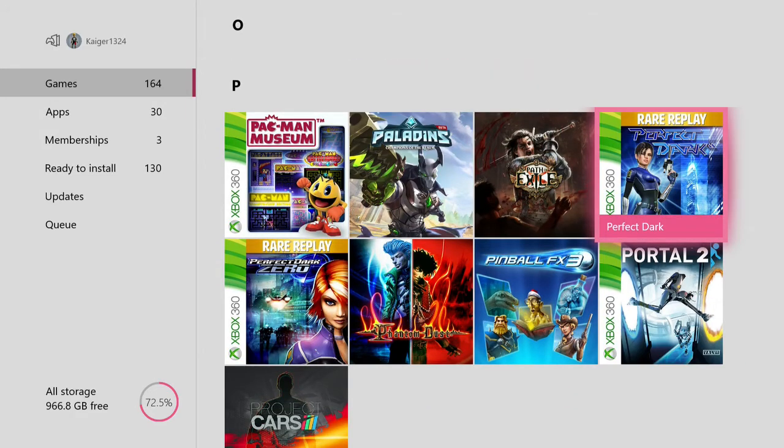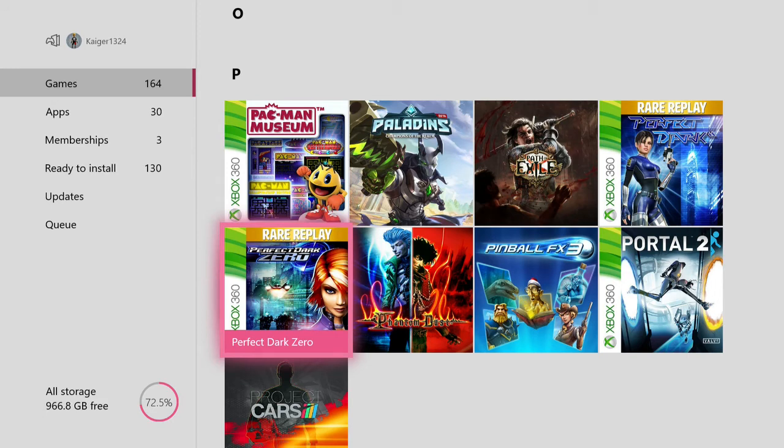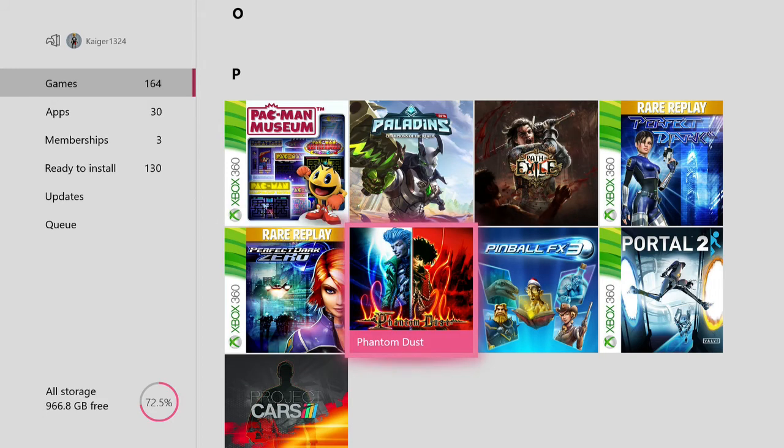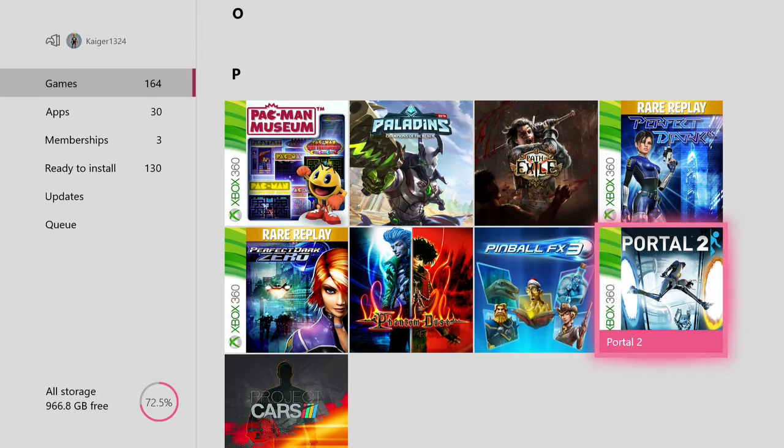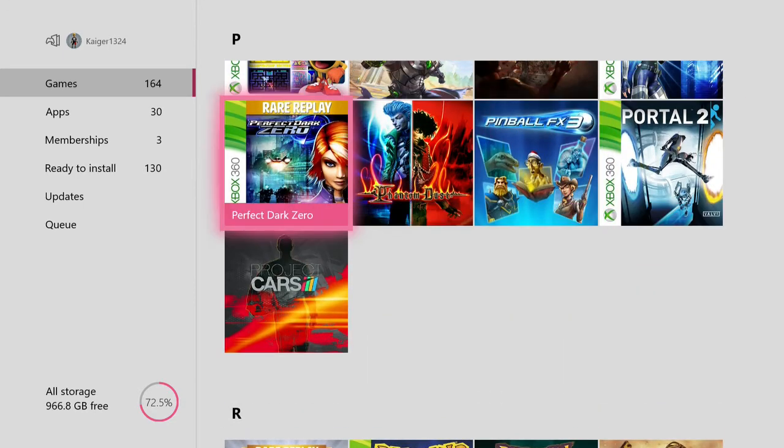Perfect Dark — original N64, and Perfect Dark Zero which is actually a good sequel. Phantom Dust — I don't know a lot about this game but I believe it was on the original Xbox. Pinball FX3 — these are three Pinball games but you have to buy the individual tables. I love Pinball, Pinball's awesome. Portal 2 — I might ask Ryan if he wants to play this at some point, because this is a fantastic co-op game. It's a first person shooter but also a platforming puzzle game — fantastic, and the second game is one of the best co-op games out there.